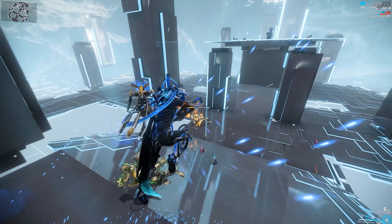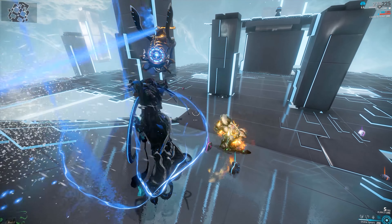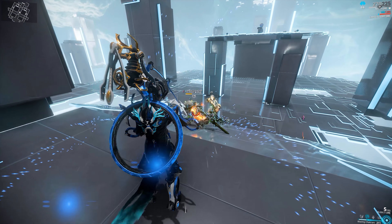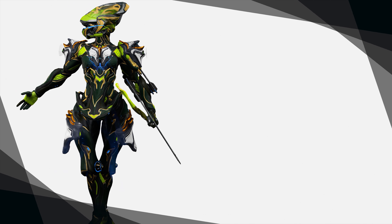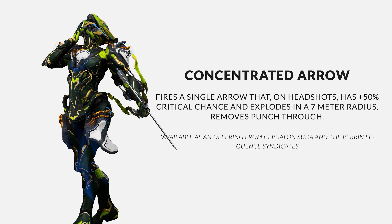The great thing about Ripping Chakram is that it also passes through enemies, so you don't have to worry about it bouncing backwards. You can throw it and it will pass through all of them, and you can also use it for a great escape.